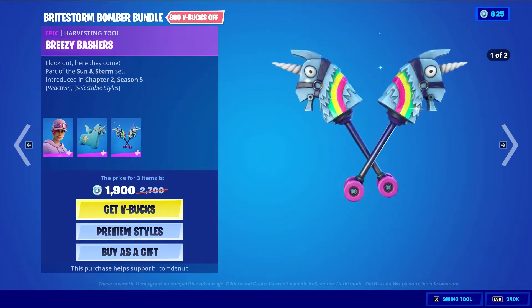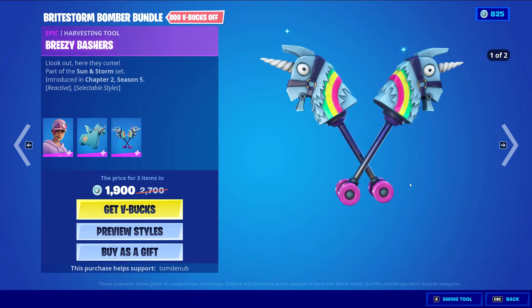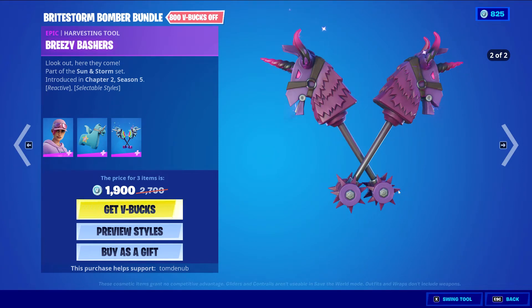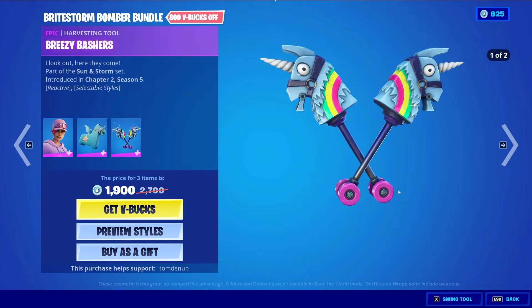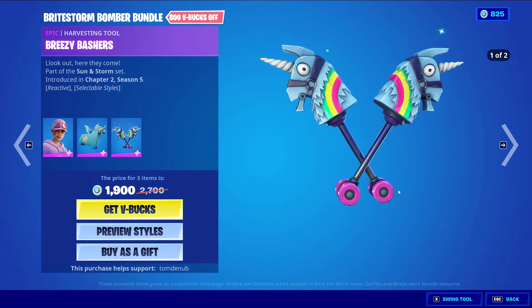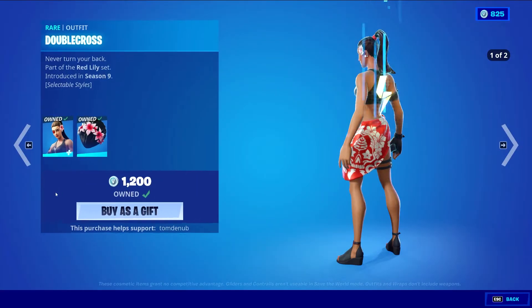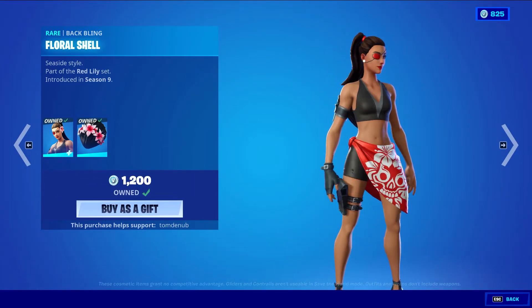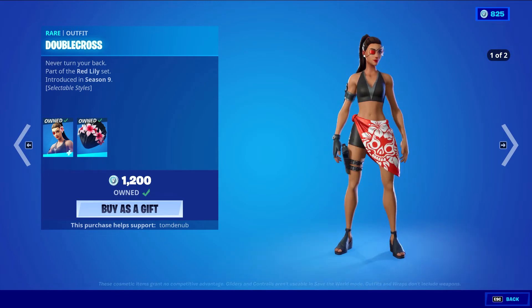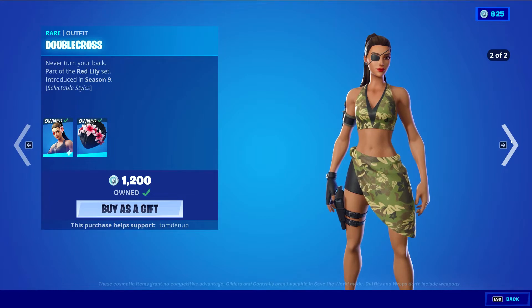We have Breezy Brasher's, an epic harvesting tool at 800 V-bucks. It has a default style and the Dark Unicorn style. It's reactive — I believe the first style is the reactive one, with eliminations. It's kind of like the Rainbow Smash, which is the normal version of this before it became a two-hand harvesting tool — that's how its reactiveness worked, so maybe it's the same with this one. Double Cross with wrapping Floral Shell, a rare skin at 1200 V-bucks. The skin has two styles: the default style and the Nowhere Camo style. Pretty clean — I do like the secondary style.